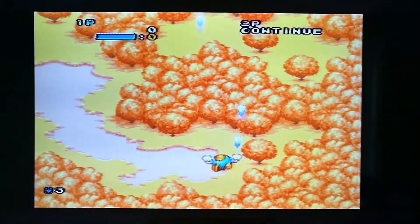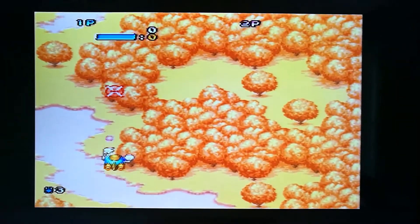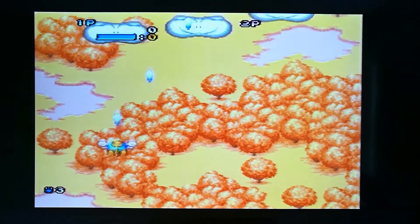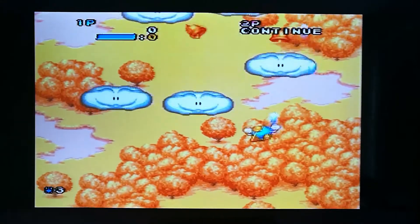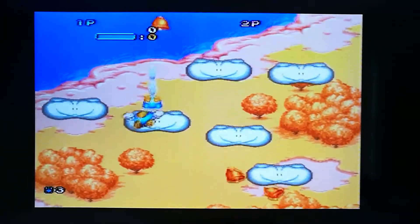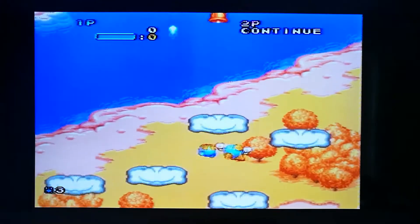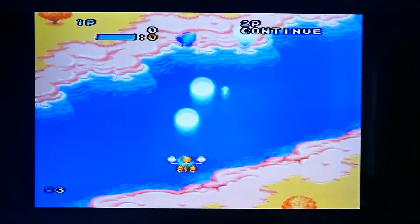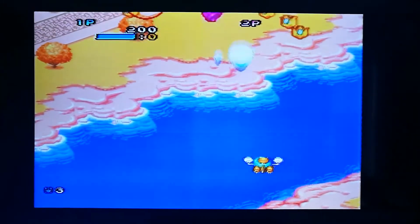B is shoot. Y chucks a bomb at the ground and A does like a super gun. Now you see these bells in the cloud - if you keep shooting them you can change their colour. Green got me the ship that's following.